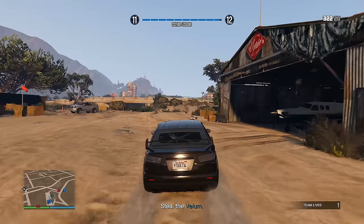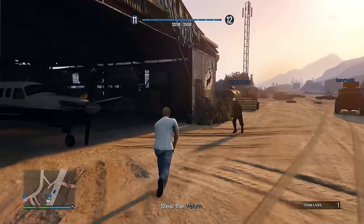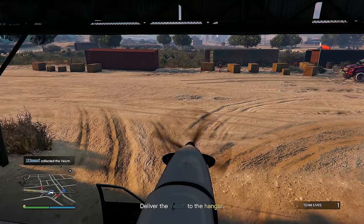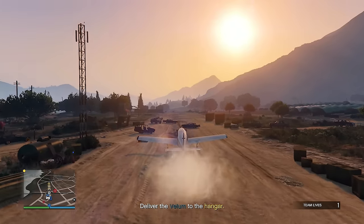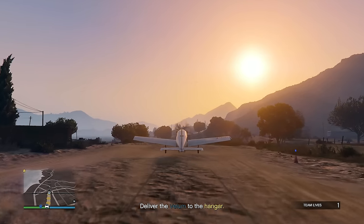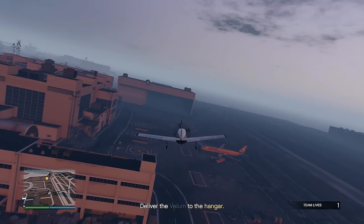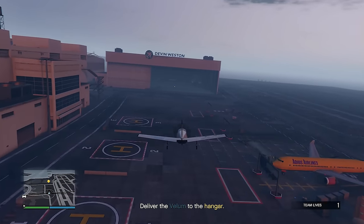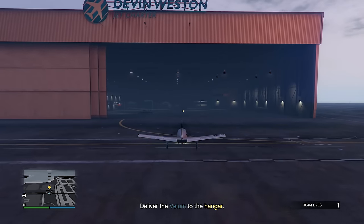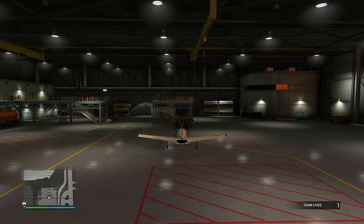My teammates are doing a fantastic job, so I'm getting into the Vellum and flying away. I need to fly this Vellum all the way to the hangar back in La Santa. The airfield is a little jam-packed with a car right there, but we didn't damage the plane. We're in the air — nothing can stop us now. I just have to land this Vellum inside the hangar.